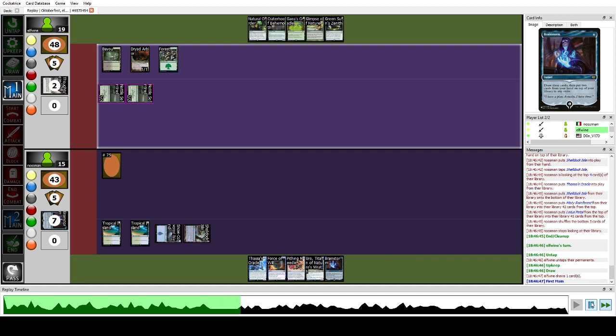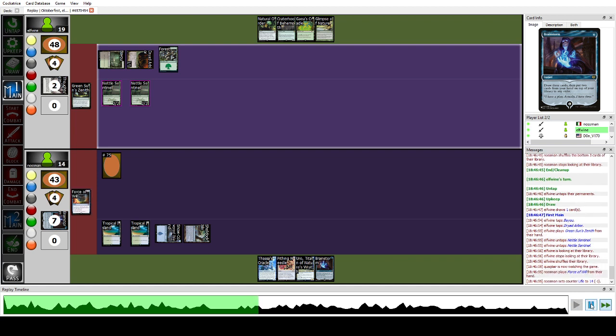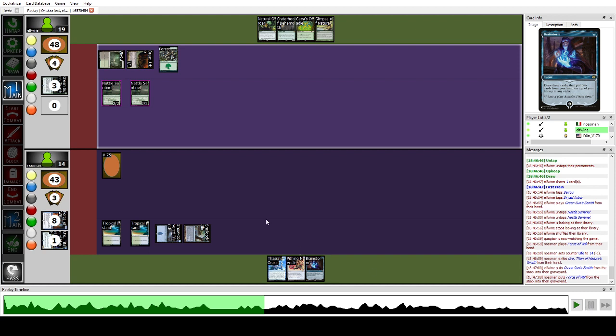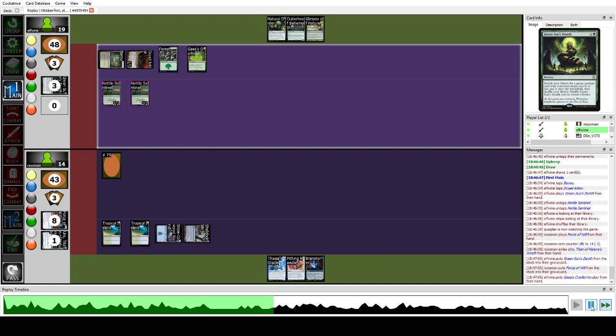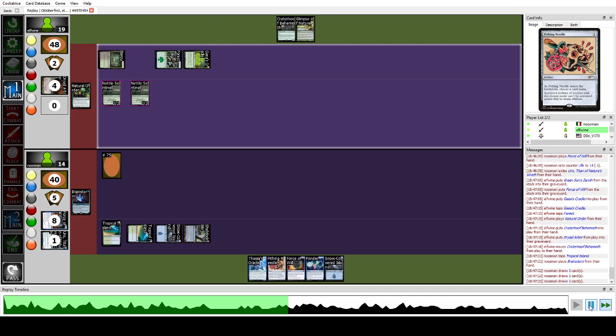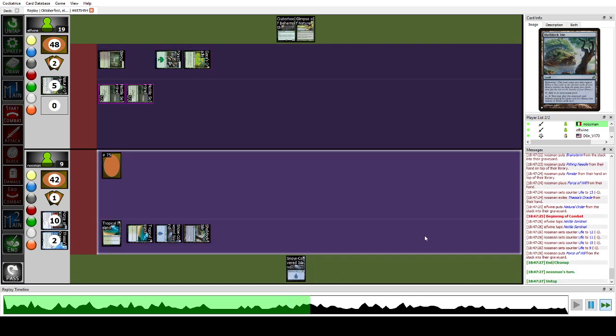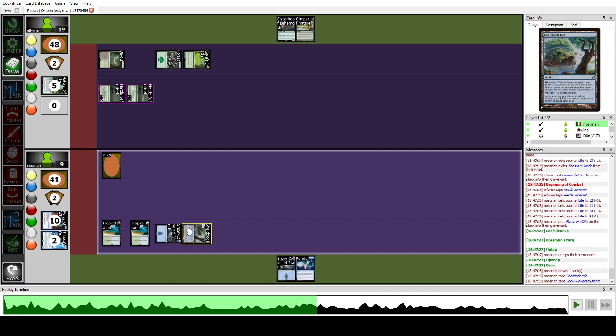They're about to combo — they play Glimpse of Nature. I force that because I knew they were going for Shepherd and any interaction would be basically dead at that point. They play Cradle, tap for four, and play Natural Order sacrificing Dryad's Harbor. In this scenario we have to find Force of Will off a single Brainstorm — we manage to find it with a pitch, so we Force, pitching Thassa's Oracle because we already have one on Shelldock Isle.